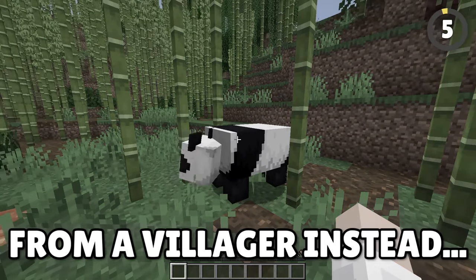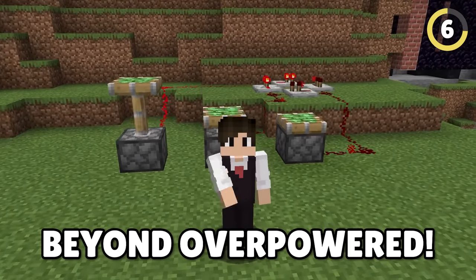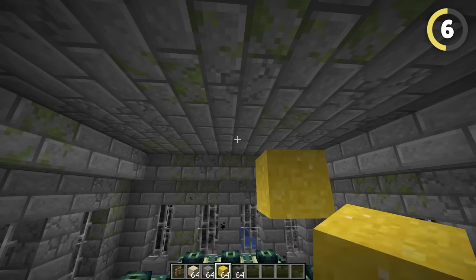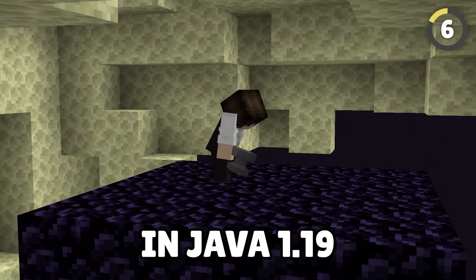There are quite literally thousands of duplication glitches in Minecraft, but one is beyond overpowered. All you have to do is place fences below an end portal and drop a gravity block from three blocks above the portal. Unfortunately, Mojang patched this — it only existed in Java 1.19.